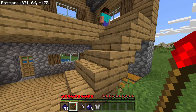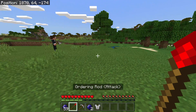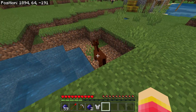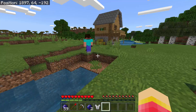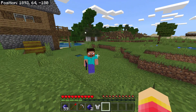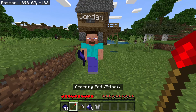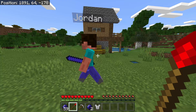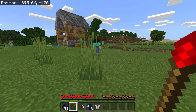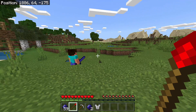If you tap him — right-click — he will follow your orders. If you attack any mob, like this horse here, he will attack it too. That's Jordan going after the horse! By the way, when you give him the attack ordering rod, he changes his weapon into a sapphire sword — just like that. That is so awesome!